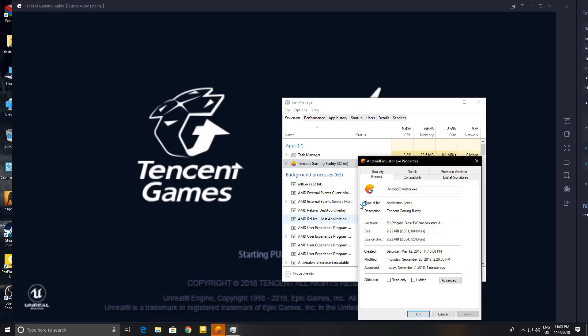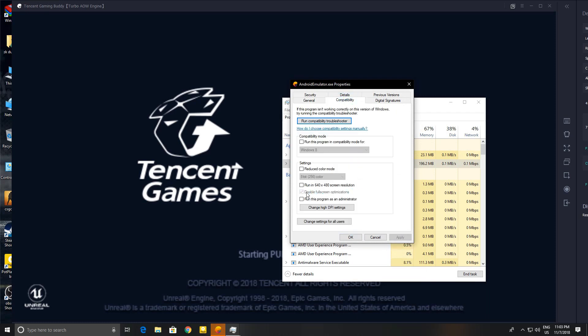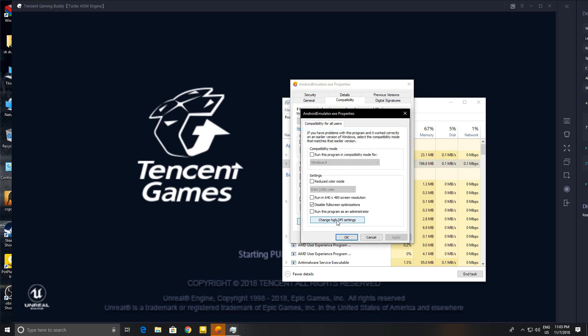Open the Task Manager, right-click on the Tencent Emulator, go to Properties, click on Compatibility, and mark the option 'Disable Full Screen Optimization.' After clicking Apply, open 'Change settings for all users' and also mark 'Disable Full Screen Optimization' there, then apply it.